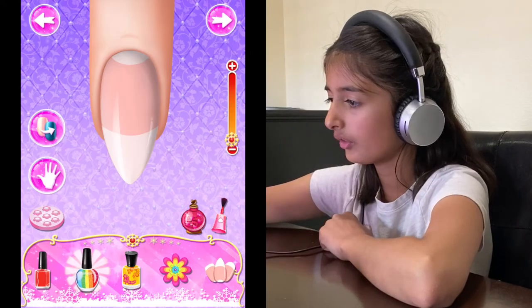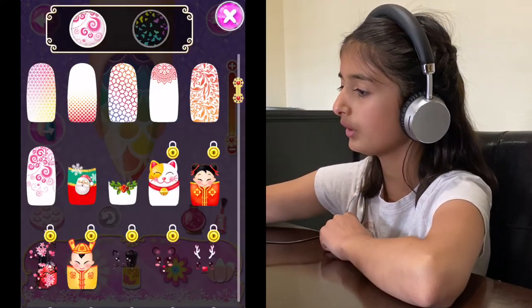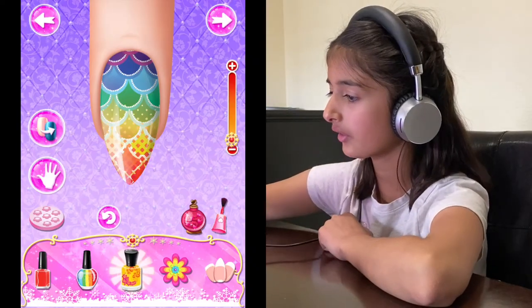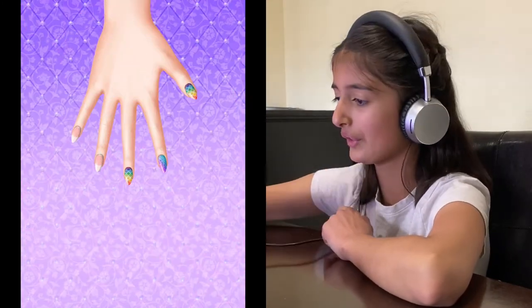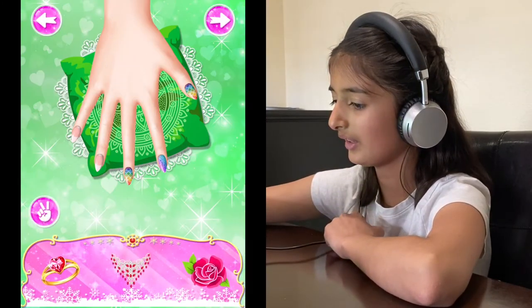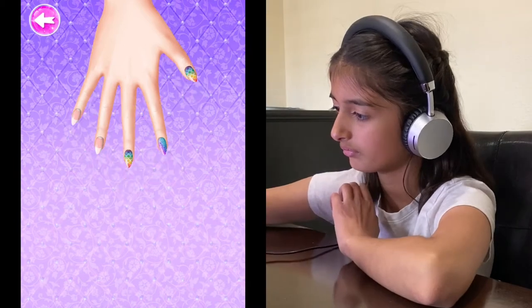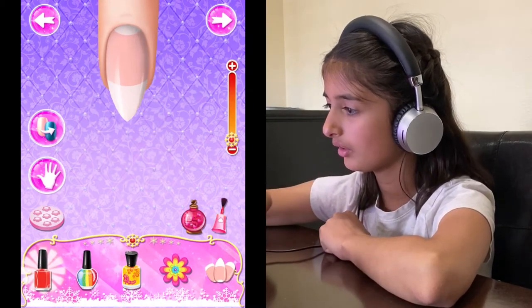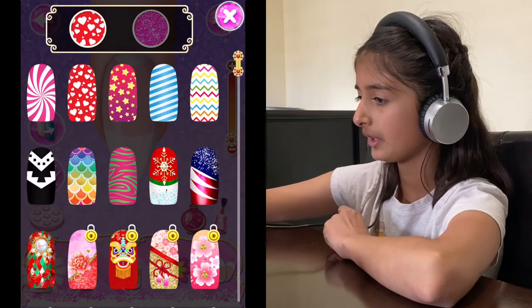Now I'm gonna pick the mermaid-type sequin one, and I'm gonna pick this one to go on top. You guys can also change the nails and all that cool stuff. I keep forgetting to press the button. Okay, so now we're gonna do the same pattern.